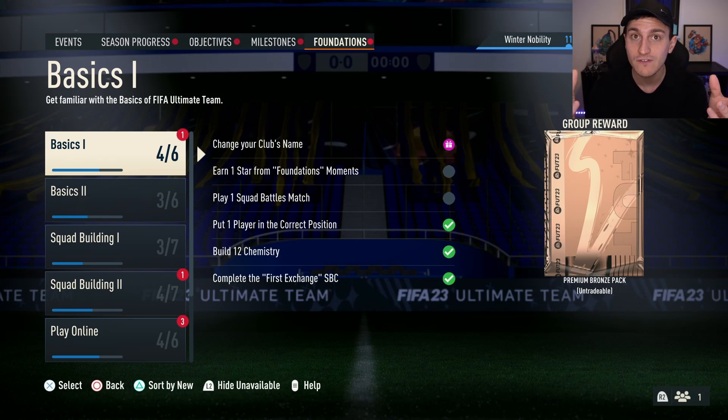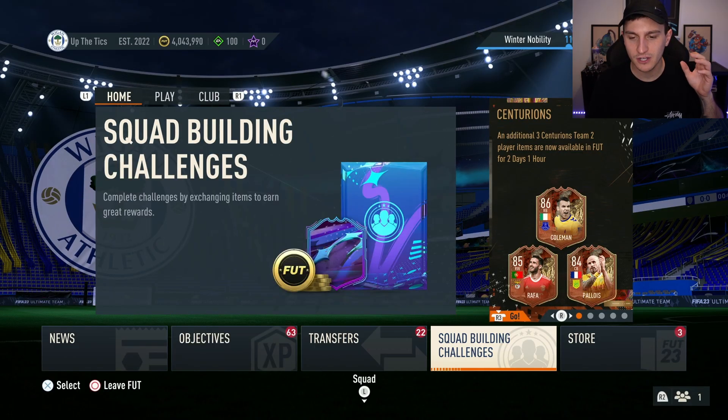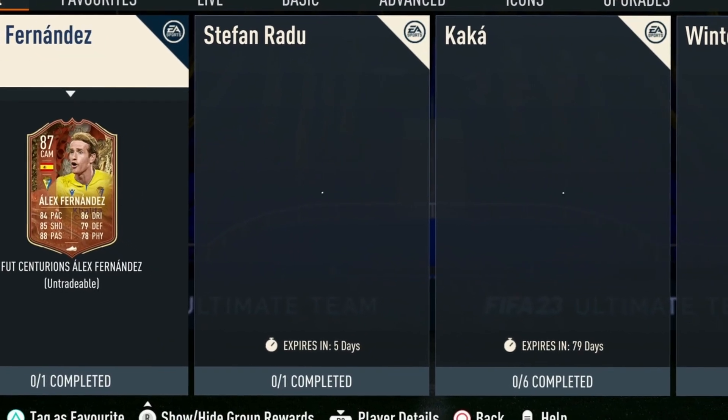Go through the milestones, go through the objectives, go through the foundations — go through absolutely anything you need to. The more players and items you've got in your club, the more packs you'll be able to make without spending anything.